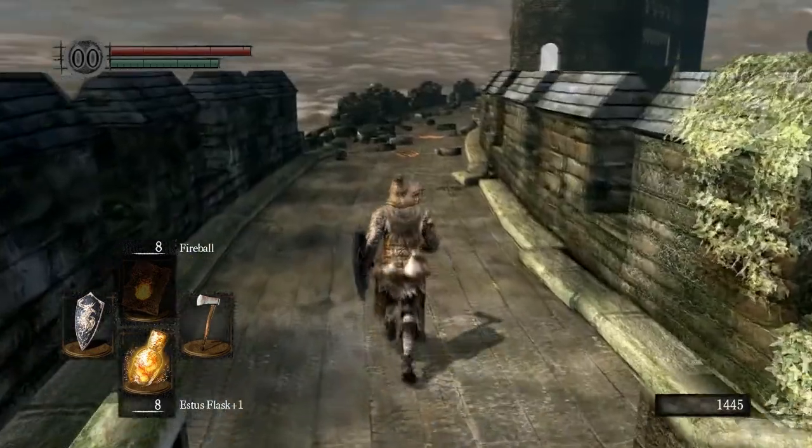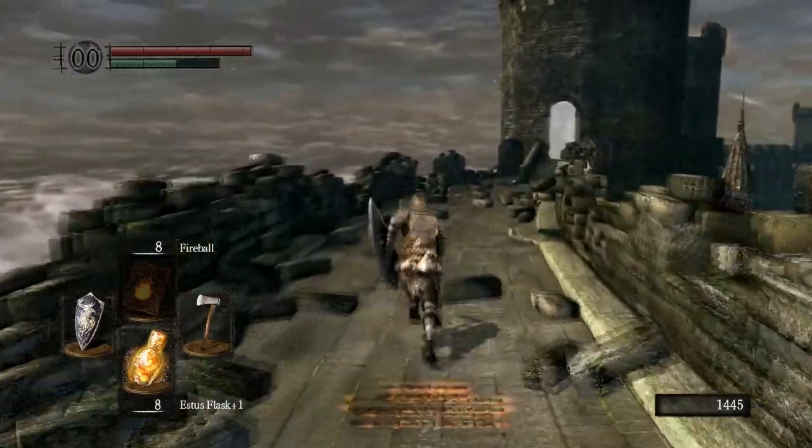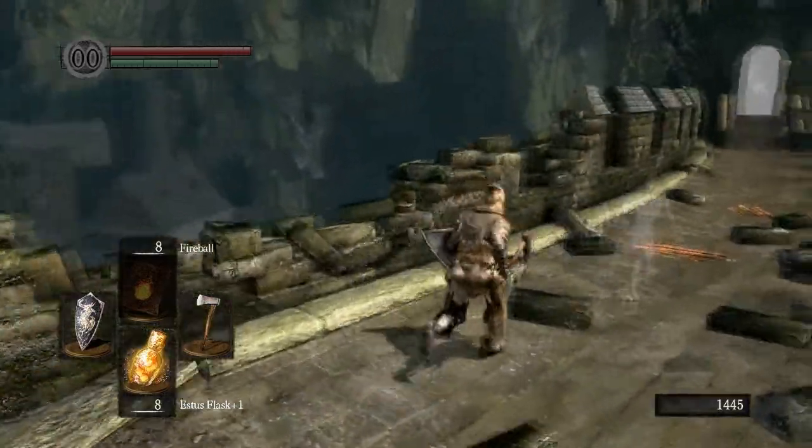Alright guys, so we are just passing through the Fog Gate and we have already killed the two archers sitting up top. Let's let the Taurus Demon jump down.